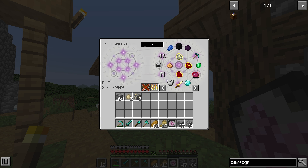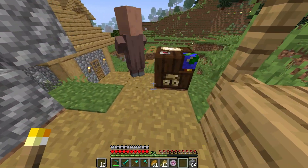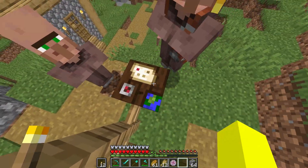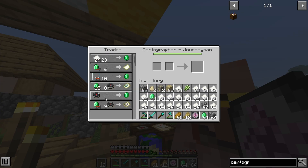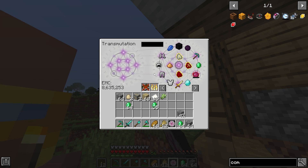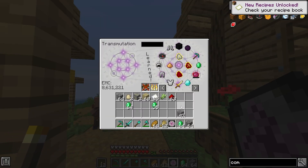To make a cartographer's table it's two paper and wood. Do I have paper? I don't. Sugar cane? I do. Now we have to unlock the traits. There we go. I'm gonna have to craft a compass first though — redstone and four iron ingots. I have all of that. I knew the redstone would come in handy. Crafting table. Pick, learn.